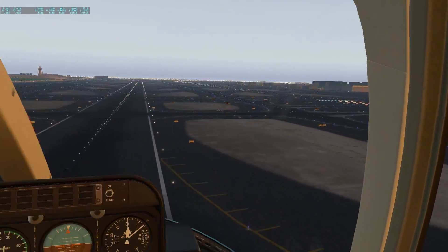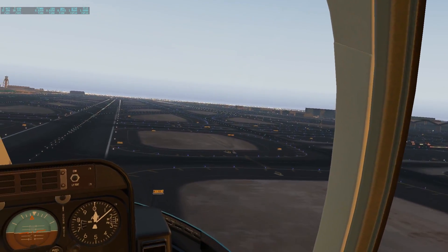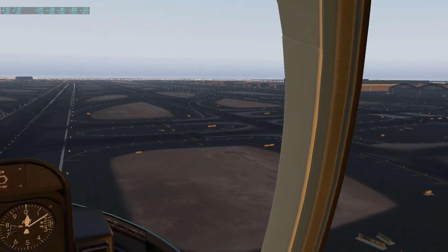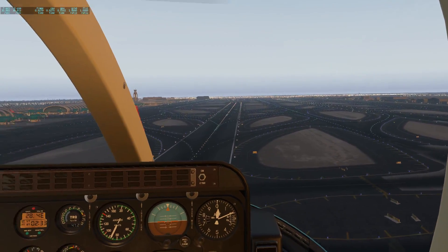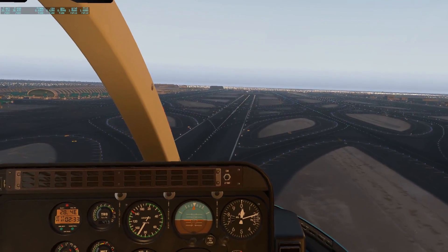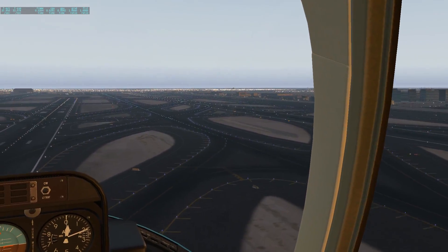Coming out onto the runway, we'll just start our lift. Get that airspeed up over 60 knots so that we can safely rise up. We're into our safe speed now. So before we head out over Dubai, let's actually have a look at the airport here. From some of the webpages that I've been reading about Dubai City, Dubai International Airport is apparently one of the busiest dual runway airports in the world.